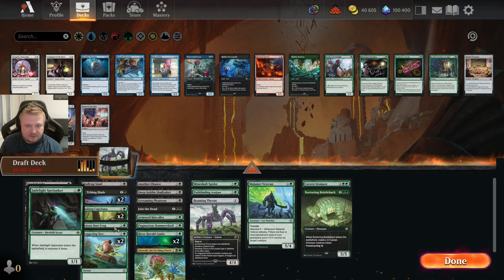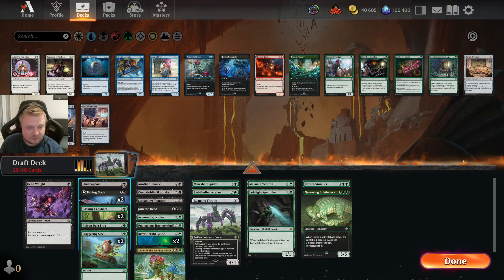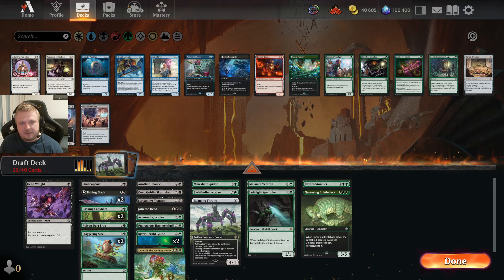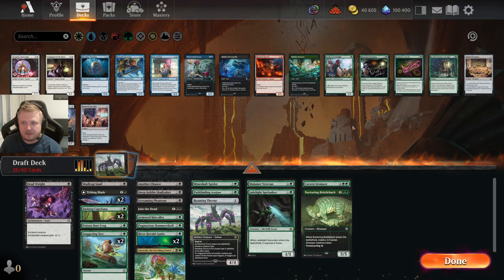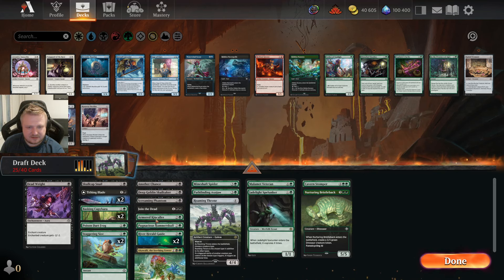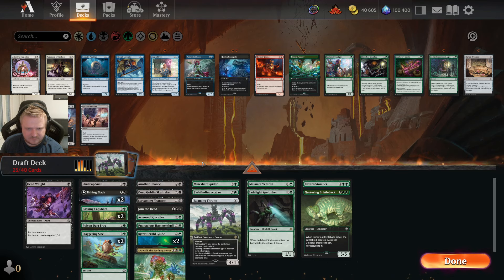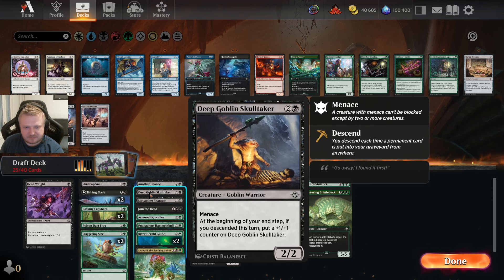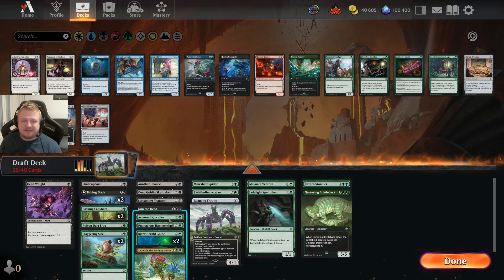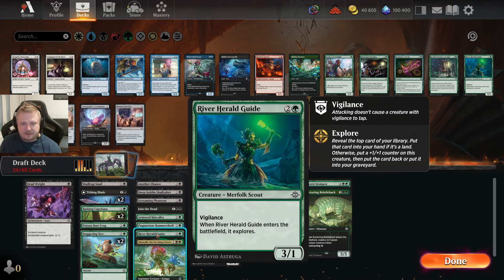I'll play 16 lands with the Nurturing Bristleback as a kind of 17th lander. The Poison Dart Frog can help me cast spells. I'm not cutting any expensive cards since I don't have that many. I want to keep all early drops — the Skulltaker can cycle and I can pick up one counter. Am I cutting a River Herald Guide or the Kin Collar? I like the Kin Collar because it helps the Hammerskull attack without getting a stun counter. So I'm cutting one River Herald Guide. That's 17 creatures, seven non-creatures.